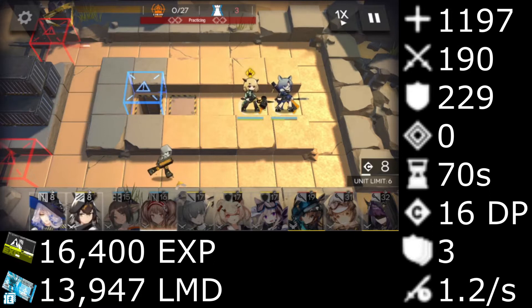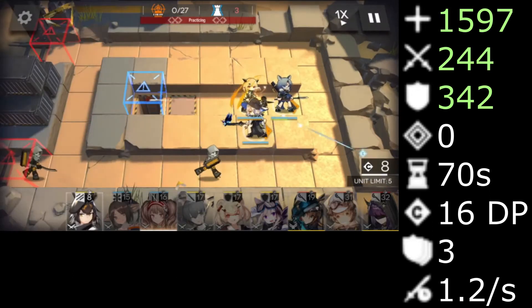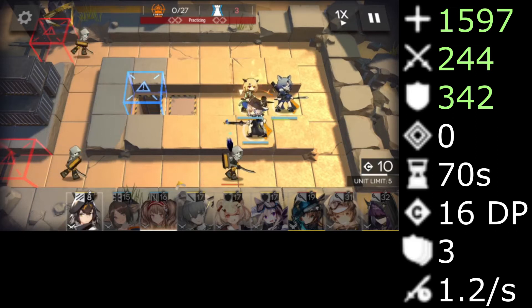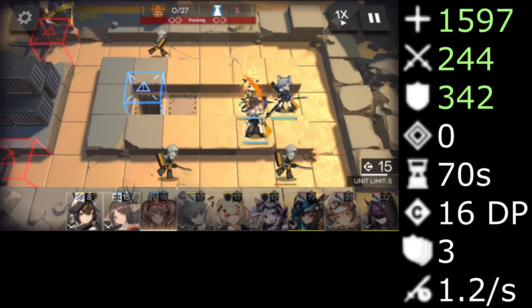16,400 EXP and 13,947 LMD thrown at her grows her HP, attack, and defense to 1,597 HP, 244 attack, and 342 defense.